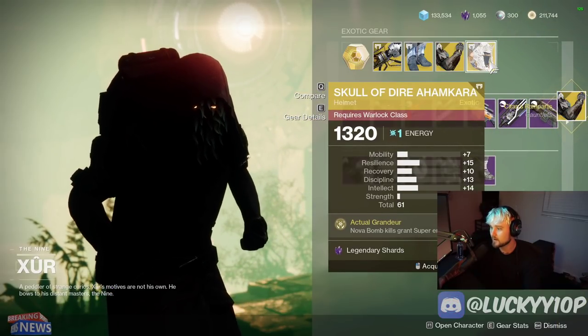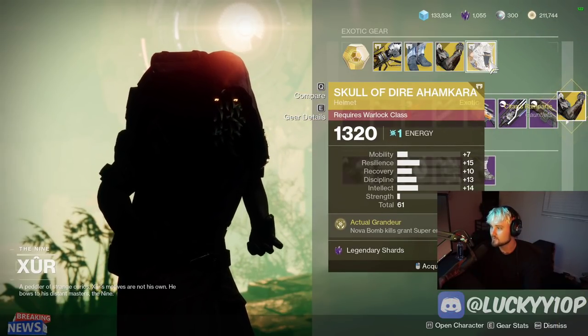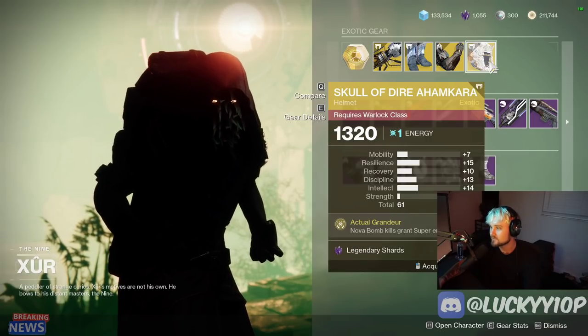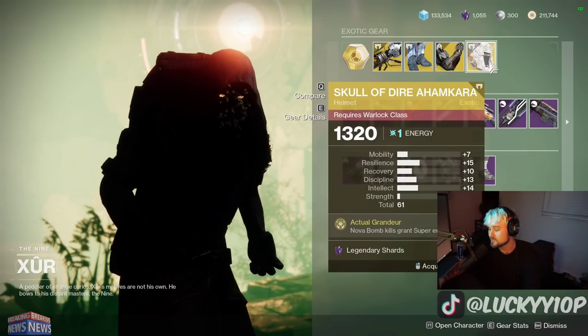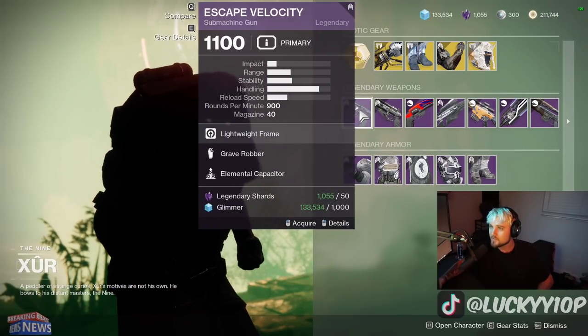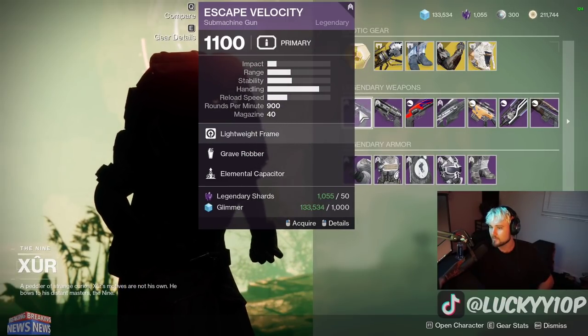I'll definitely grab those for my Titan. The Skull of Dire Ahamkara — nova bomb kills grant super energy — I don't see too many Warlocks using this too often, and this roll is also pretty bad, so just an average roll for an average exotic. Next up, we'll talk about the weapons.